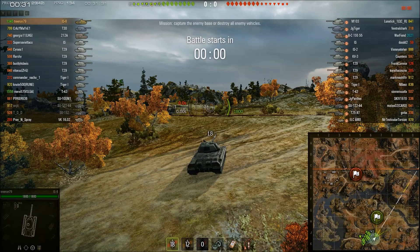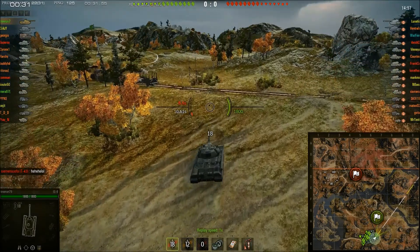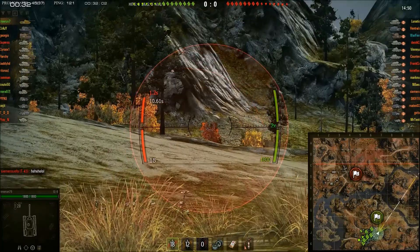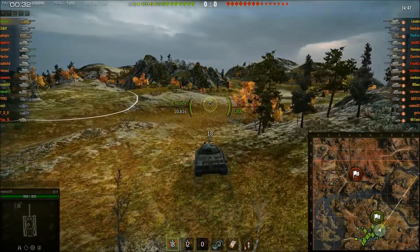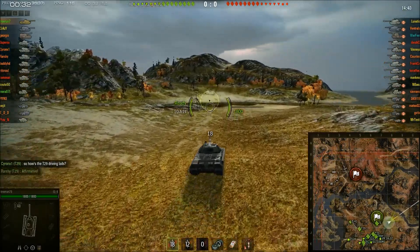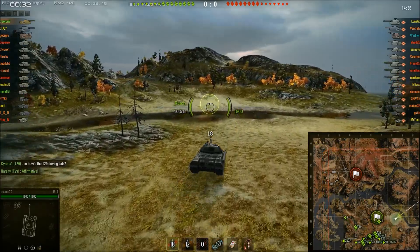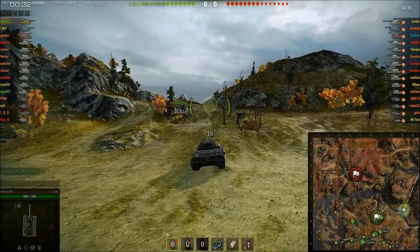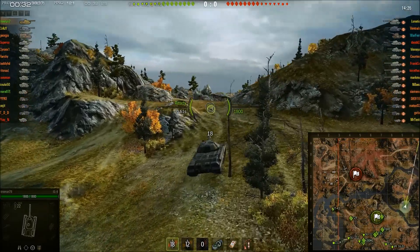Next up, we have Treerun79 in his IS-8, who's about to give the ELC AMX on the enemy team — an ELC going by the name Mr. Testicular Torsion — a little bit of a twist. The IS-8 is pretty much a fast heavy tank. Treerun has gotten himself a really nice spawn as close to the hill as possible, and he's doing 50 kilometers an hour down this slope. And this little ELC is about to find out that he is not driving one of the fastest tanks in the game.